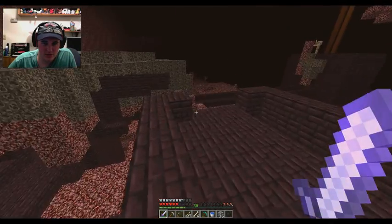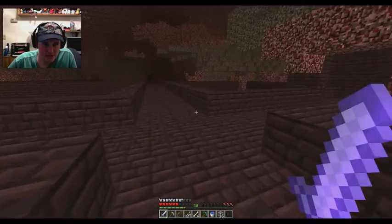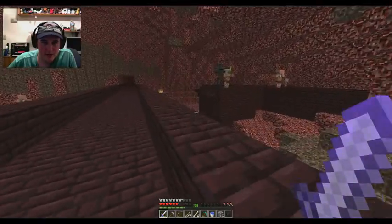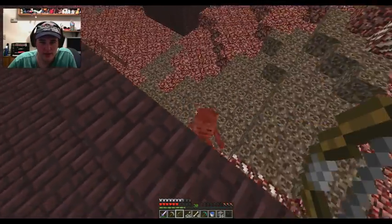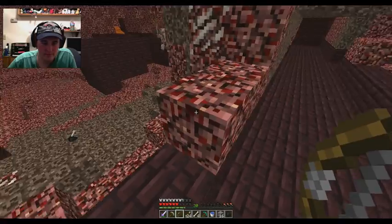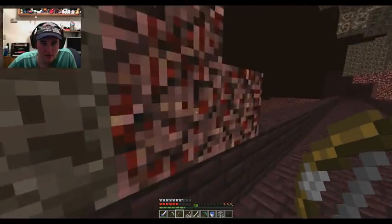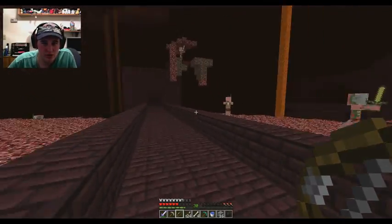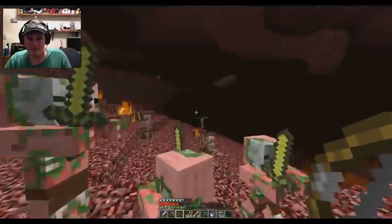I'm going to grab some soul sand - that would be a good thing. Unfortunately I just ran out of food. I can give you a couple apples. Another skeleton - he's close to a pigman, I need to be careful. I can kill him and then pick up his drops. He didn't drop anything good. Oh - there's the blaze spawner! It's in a good spot to make a blaze farm - they're already forced into a small area.